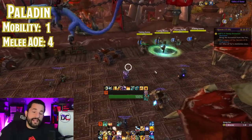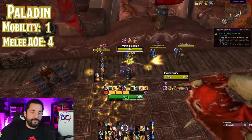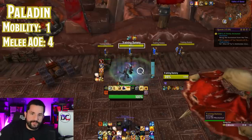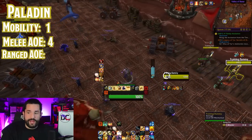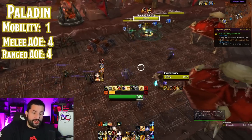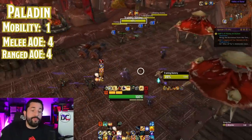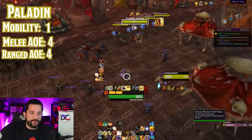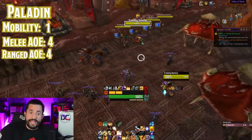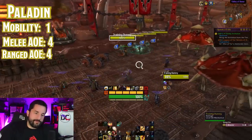Their melee AOE is a four — most of their abilities are AOE. Consecration is AOE, they have a Blessed Hammer that swirls around them, and even their active mitigation is an AOE in the area around them. For ranged AOE they also get a four. Judgment has a 30-foot range for their normal attack, which is honestly pretty nice. But your Avenger's Shield bounces all over the place — a bunch of groups come over and you throw Avenger's Shield, which is on a decently short cooldown. With the talented Divine Toll, it fires multiple times — so much AOE.